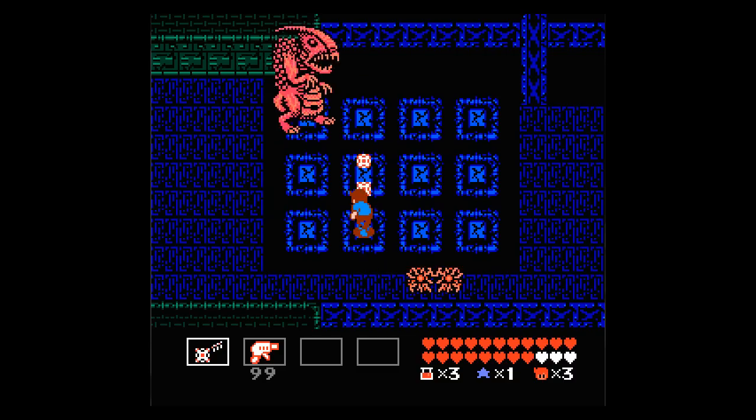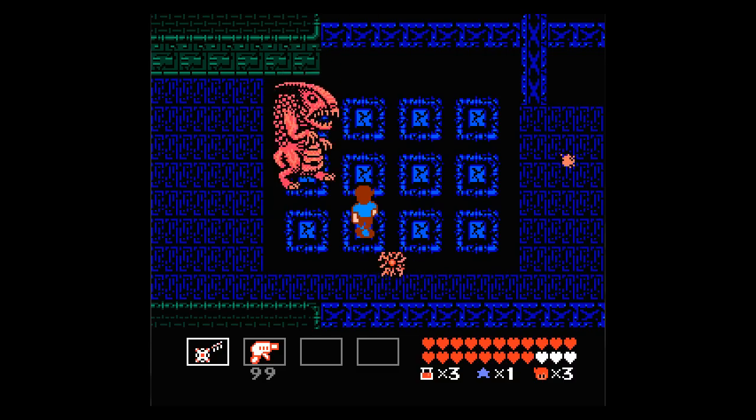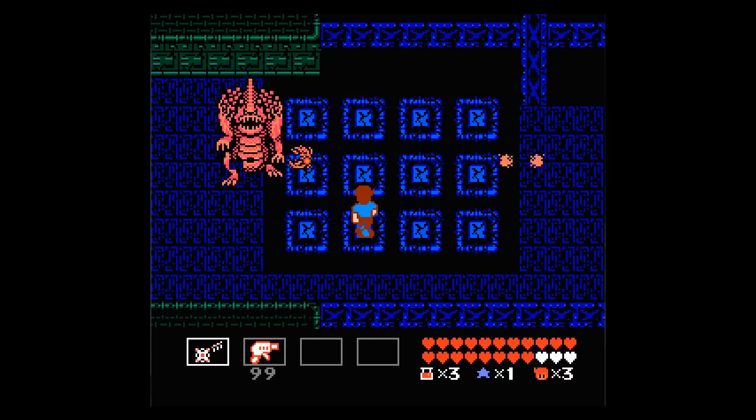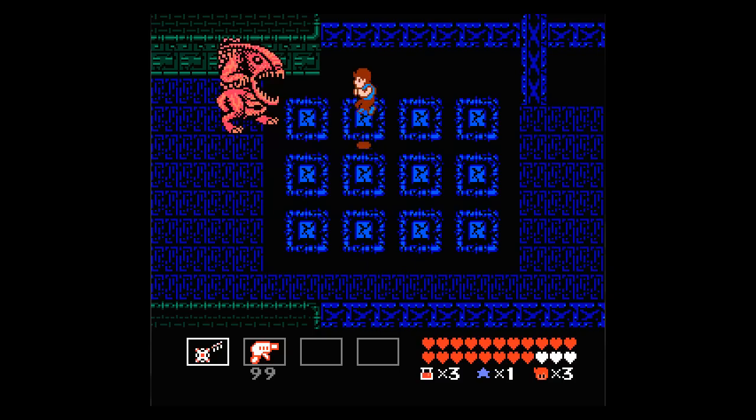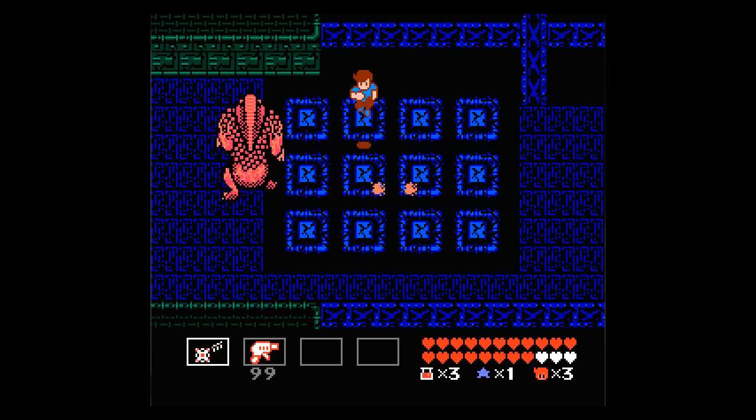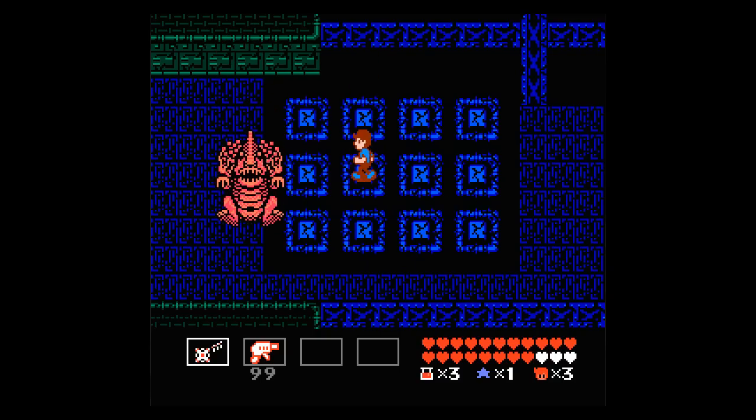Also, remember that you've got three potions left. I would highly recommend using those not to save your life, but to refill your health bar so you're able to use your morning star — or not your morning star, your supernova — which fires all the way across the screen. Whatever, same difference.